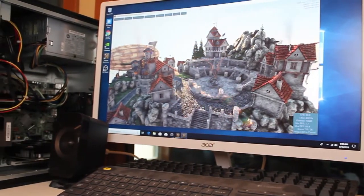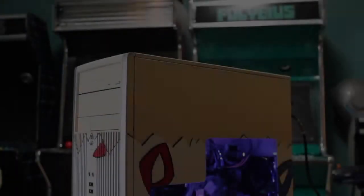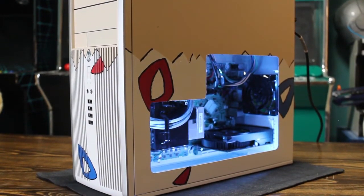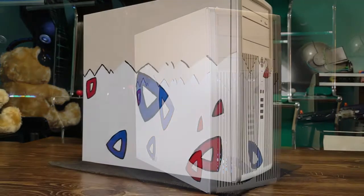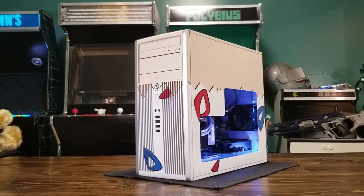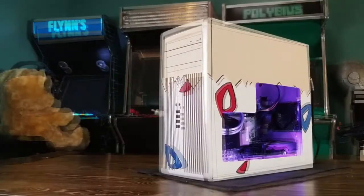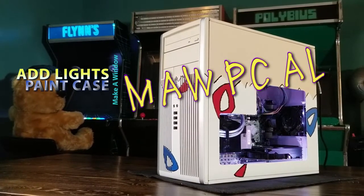So we have a decent performing rig that can run what we want, but isn't fun to look at — so let's fix that. The simplest and most cost-effective way to make a PC look modern is spray paint. With nothing more than blue painter's tape and a few different colors, I created the Togepi PC. I believe the pattern is easily recognizable without needing airbrush work, 3D features, or even a face. I actually love the way this turned out. I also cut a window into the removable side cover and powered a strip of RGB LEDs off the extra power supply pigtail meant for an additional disk drive. This formula — make a window, paint the case, and add lights — is solid for any custom build.